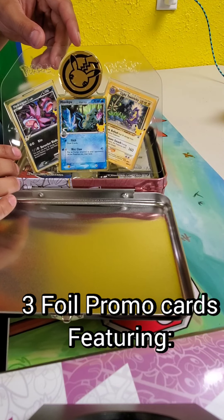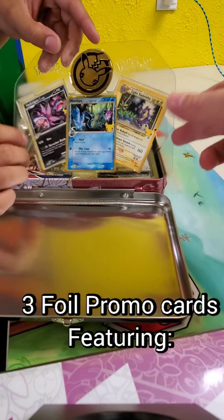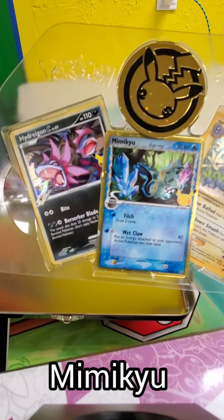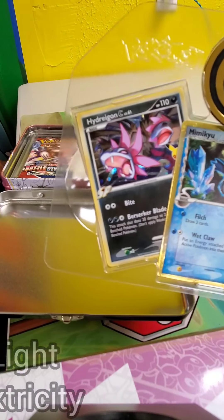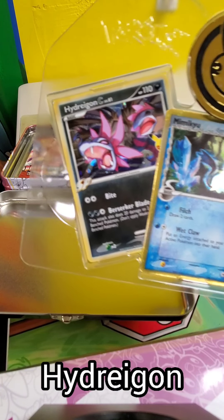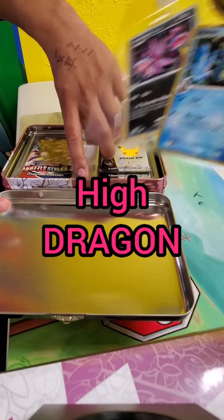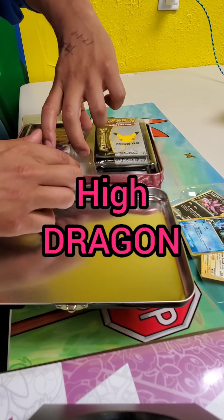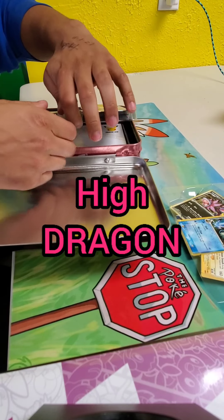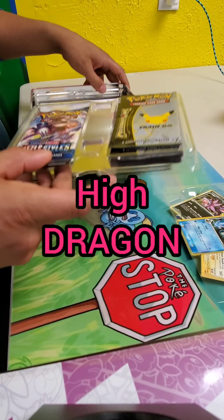These are the three promo cards that come with it. You got a large coin. You got the Mimikyu, Light Toxtricity, and the Hydreigon — level 61. How do you say that? No idea. How do you pronounce that?